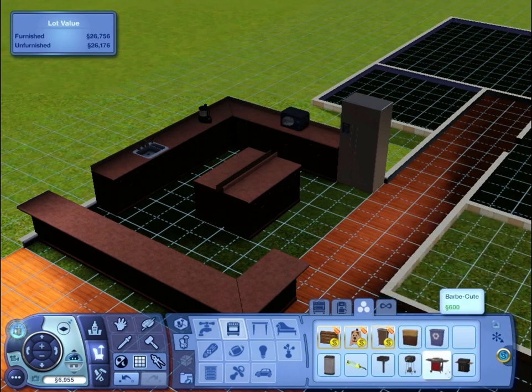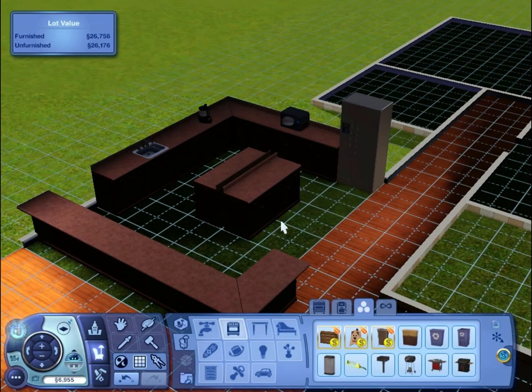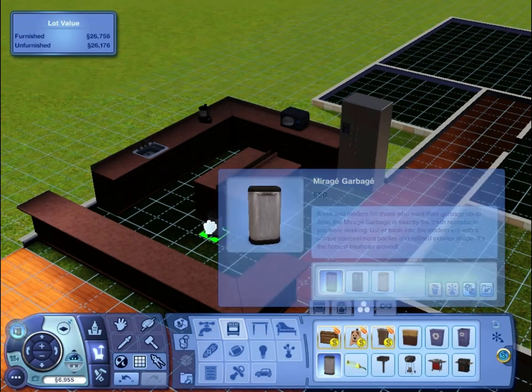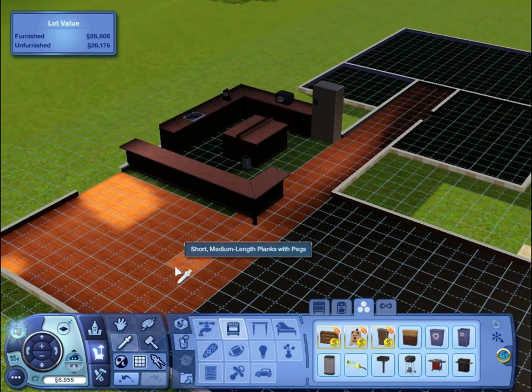Any other decorative things we can use? Oh, they've got barbecues — that's cool, we can use that then. And where's the rubbish bin in the kitchen? I can't remember — it's not an important detail, so we'll just stick this little thing in. Sweet.